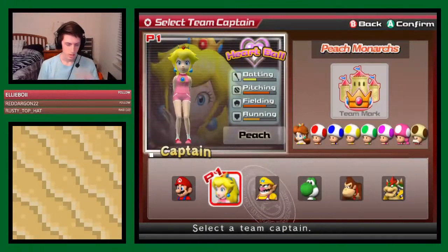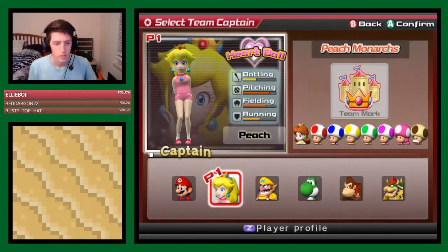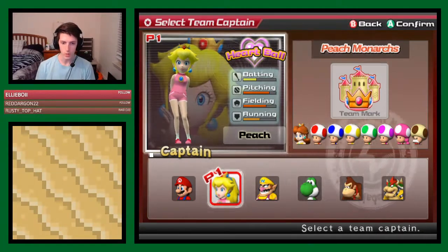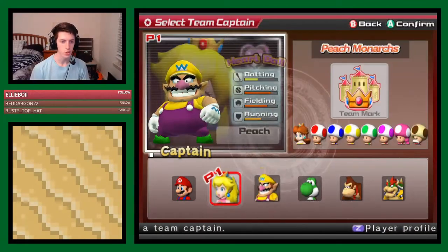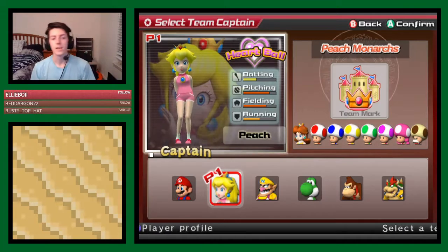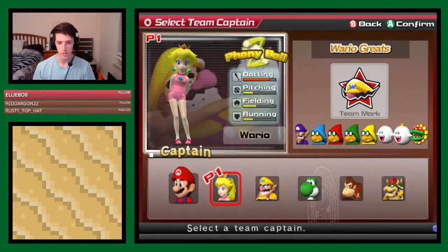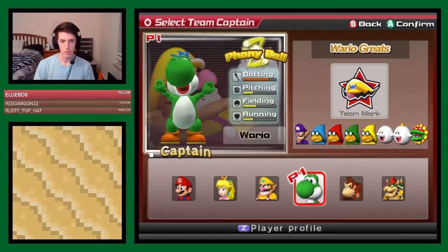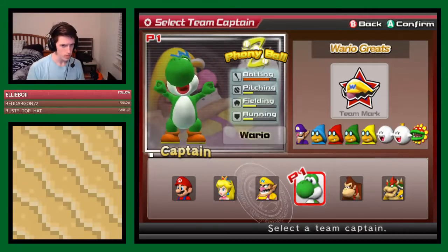Start out with the Captain Glitch. Some people are familiar with it, others aren't. A lot of people think it's some big complicated thing when they first try to do it, but it's actually super simple. What I do is I like to have Yoshi as my Captain with Wario's team. In order to do that, I want to first hover over Peach, then hold down R and just scroll all the way across until I land on Yoshi. You'll see that Wario's frame is in the background, but Yoshi's the one doing his little dance in front of it, and you see Wario's team next to it. That's all you have to do for the Captain Glitch.